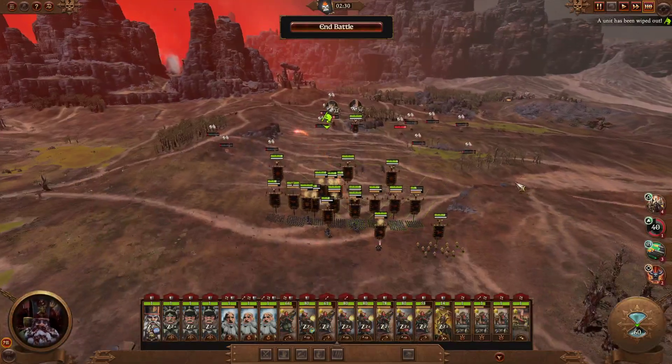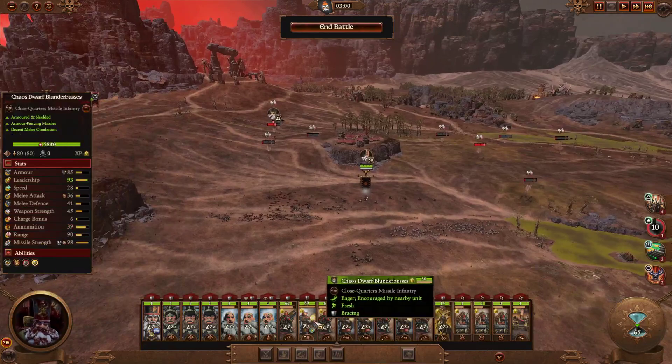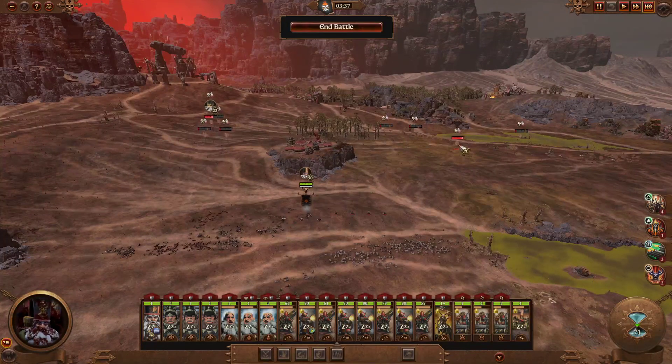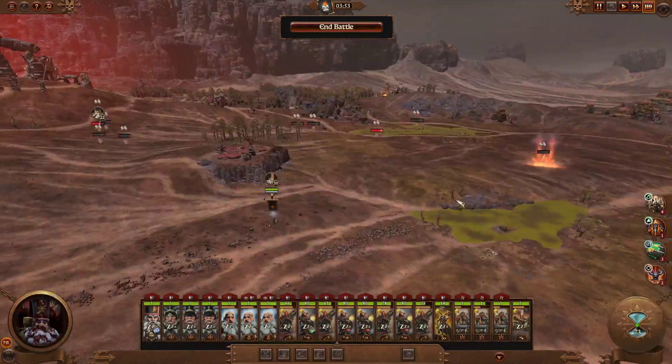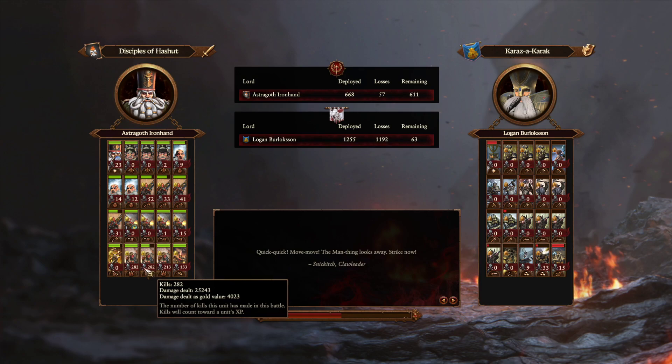That's looking pretty good — freaking smashed them. So we took a little bit of damage this time, but the artillery really did their job again. That first volley on the right hand side just about wiped out three units. Pretty even again: 282, 282, 213. Did about 3,000-4,000 less damage. Pretty good though — even they did a bit of damage this time. They really make their gold back in kills very quickly.